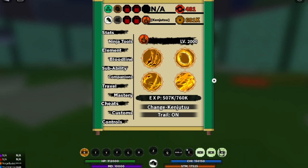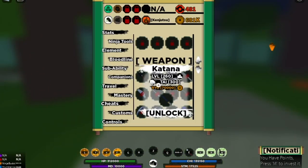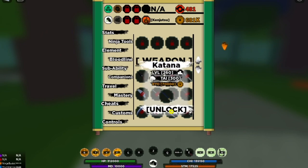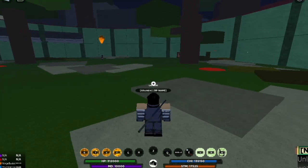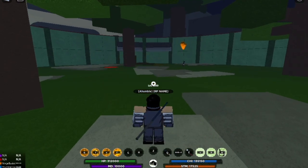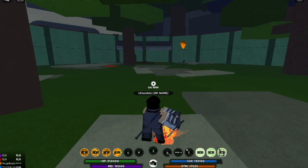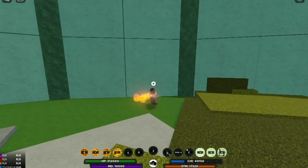By the way, I have two accounts in Shindulife. We will be attacking my dummy. I'll be showing my perspective and the dummy's perspective. To make your experience better, make sure to equip a weapon so that you can see the Kenjutsu aura. I will show you the perspective of my character attacking using the Kenjutsu skills and my dummy's perspective to check the damage.